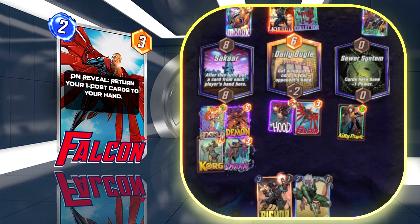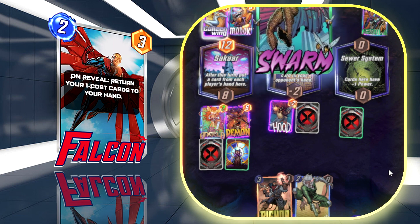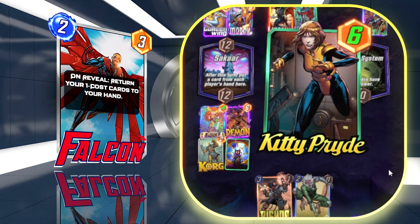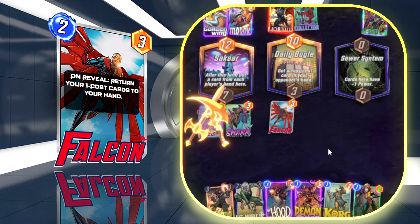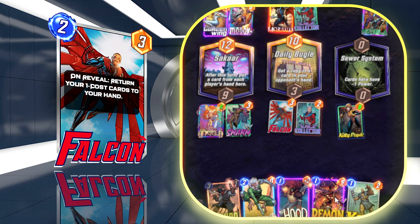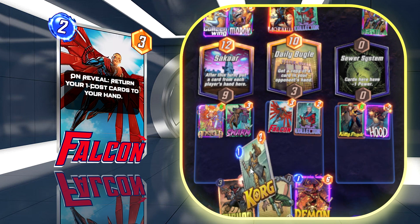Falcon offers a second way to bounce cards back into your hand in case you don't draw Beast. One of my favorite moves is to play Hood on turn one and then Falcon on turn two to get Hood back and another Demon into hand as soon as possible, then Beast back on Falcon's location so I can play Falcon again later at lower cost and bounce cards yet again — ending up bouncing cards three times, which is crazy. Falcon synergizes great with Collector for crazy numbers, but be careful about order: play Falcon before your Demons, or you'll accidentally empty the whole board.